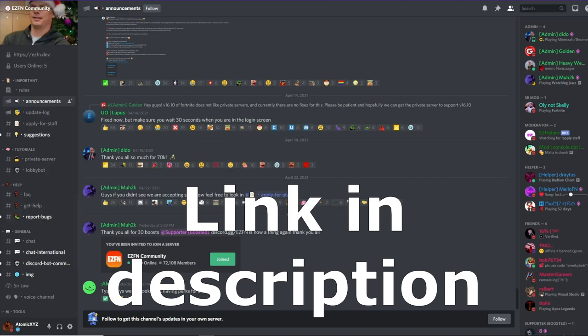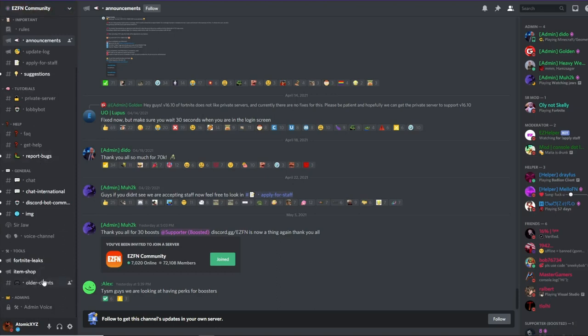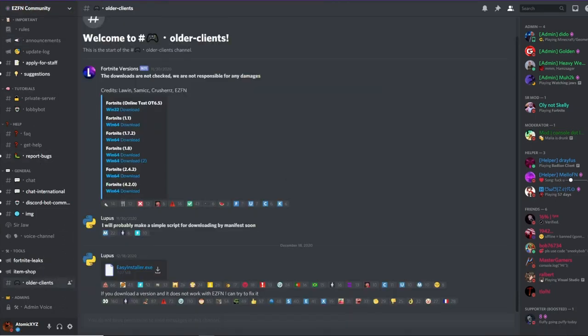I'll have the link for the Discord in the description, so just join by clicking on it. Then you want to scroll down to a channel called 'older clients.' On this page you're going to see something called Easy Installer, and this is the thing you have to download. Just click on the button and it will download Easy Installer for you.